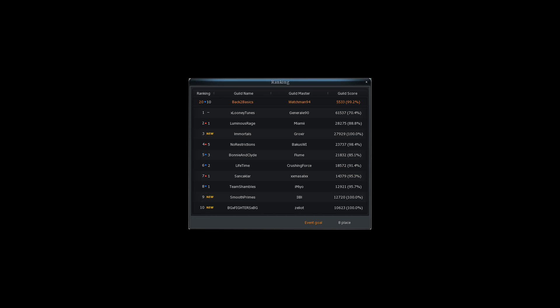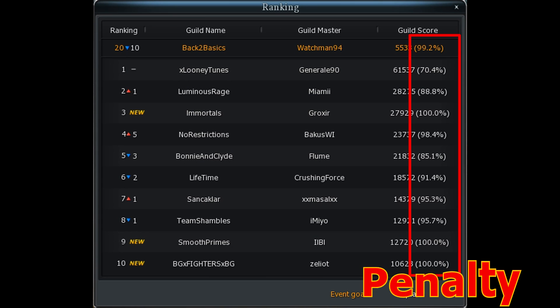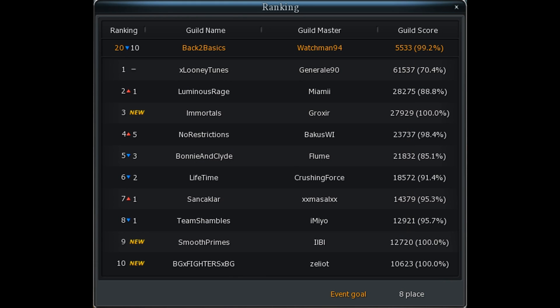There is one more thing about ranking calculation. There's also a percentage value right here. That is called penalty, and it's meant to bring balance to the system. The idea is that after a guild is ranked in the top 10, it will receive a penalty to their score next week to let other guilds climb the leaderboard too. That's a multiplier, which means for example the first guild already loses almost 30% of their points. That is reset every week, and the longer your guild is in the top 10, the bigger the penalty.